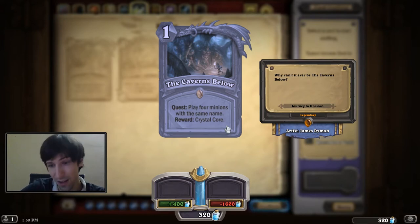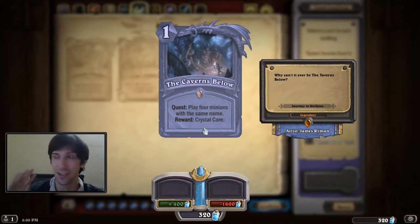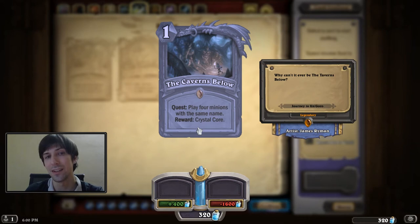And they all cost one mana, so you can sometimes deal 20-plus damage in one turn, which is absolutely insane. So the Caverns Below made an entirely unique rogue archetype, which is insanely awesome. And it's been a very popular and actually fairly competitive deck that rogue players have been enjoying.